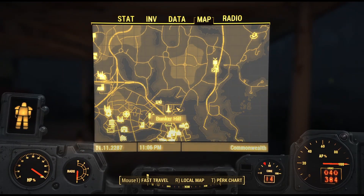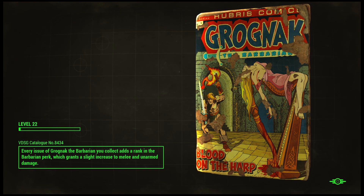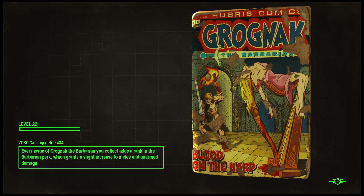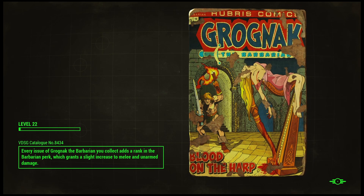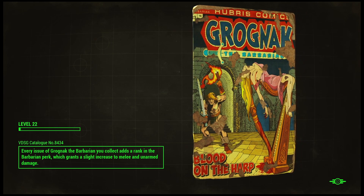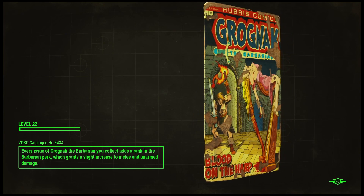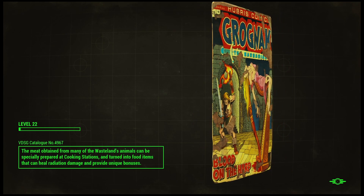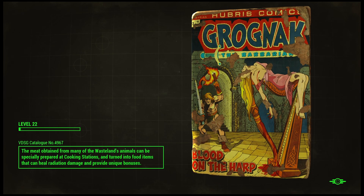Back over here to Bunker Hill. Try that again. Grognak the Barbarian — Blood on the Harp. I wonder if anybody actually made a Grognak the Barbarian comic after these games came out. That'd be kind of funny. I mean, it's supposed to be Conan, but whatever.